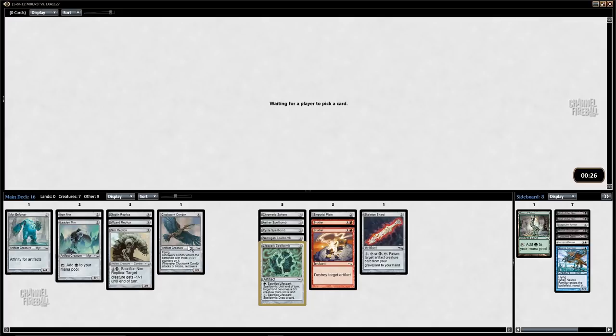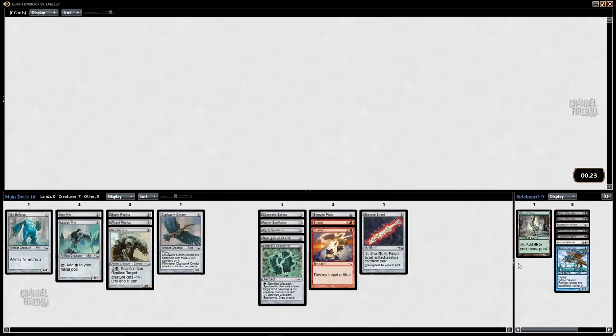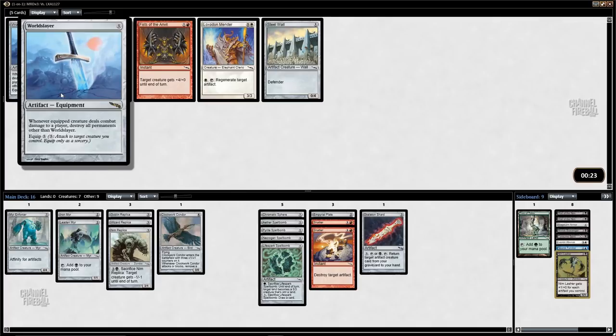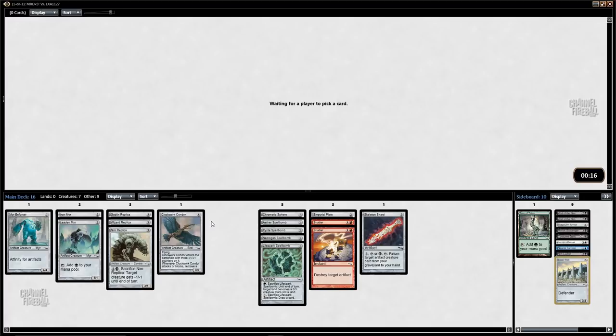I would quite like some more Mirror Enforcers — that would be nice. I guess I'll take Neem Lasher even though I'm probably not playing that either. I'm not gonna wheel anything particularly good. World Slayer is a pretty funny card, but I'll take Steel Wall — that has its uses.